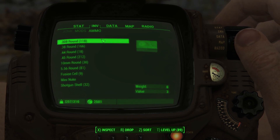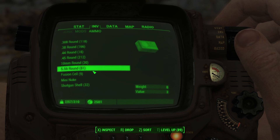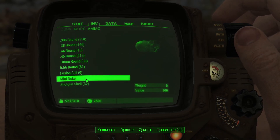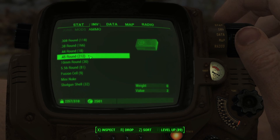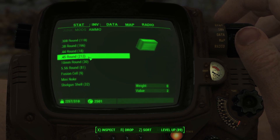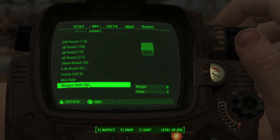Ammo was nice — the ammo kind of surprised me a little bit. Nothing crazy; we didn't get any mini nukes, we didn't get any missiles, nothing like that. But things like .308 rounds, .44 — these are rounds that you're going to be using. You don't use a missile launcher every day, you don't use a Fat Man every day. So when it comes to restocking on ammo, it was pretty worth it.